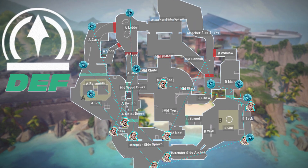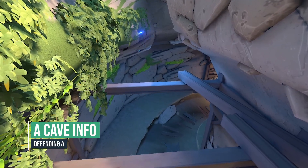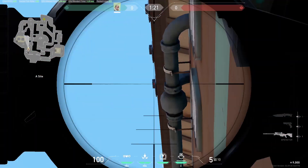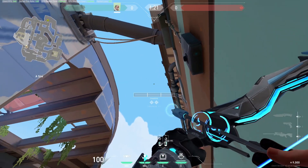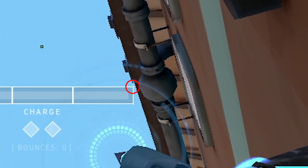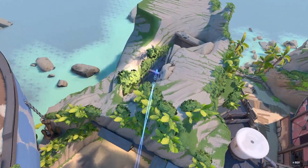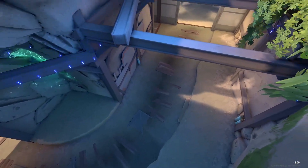Switching to defender side. Use this recon for early A cave info. Go into this corner, look to the right on this dark shape near the roof and put your top right tip of your charge bar just under it without touching like this, and 2 charge. The recon is hard to destroy and will reveal everyone pushing A cave.